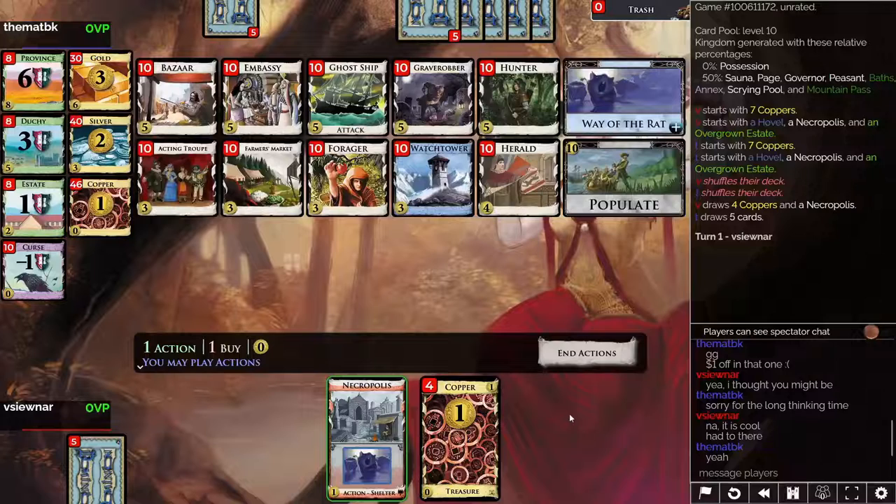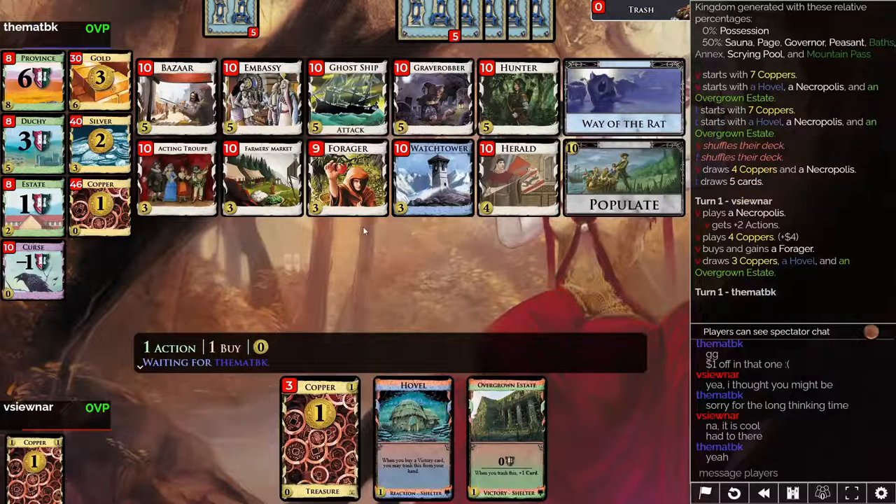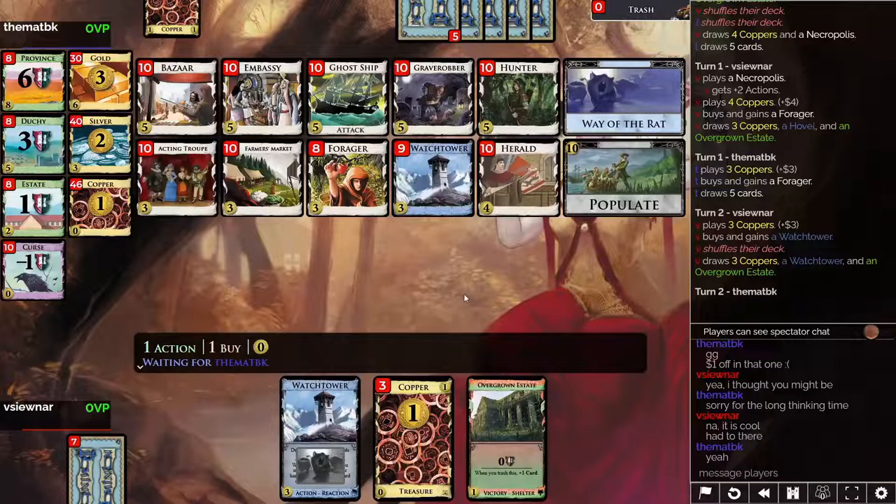Grave hunter is a terrible draw card. Convert them to provinces with grave robber. So how do we open? We have shelters, so that doesn't really matter. We open with a forager — we want to trash. Definitely one of these opening buys should be a forager. Another forager is possible, a silver is possible. We do need some money to get to populate. Remember, we are building towards populate. Ten is a lot of money, so you do have to build engine-like to get to 10. Embassy on money — I don't know if that will take too long to get to 10. Maybe not too long, but you don't trash, you don't build anything along the way if you play with just embassy on money, so the populate will not be as powerful.